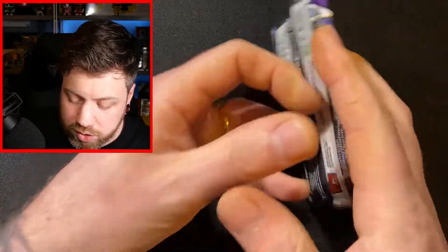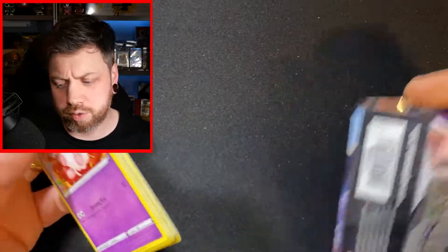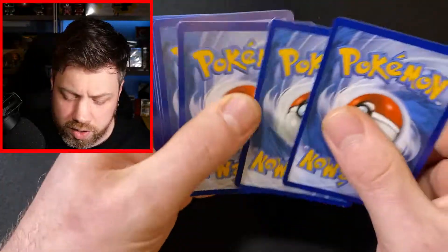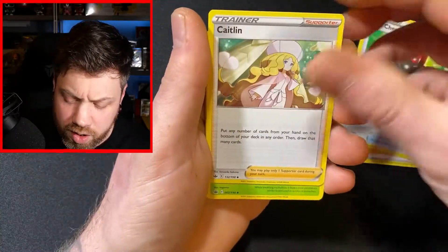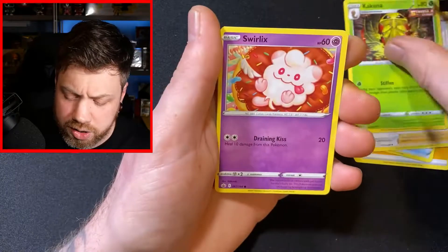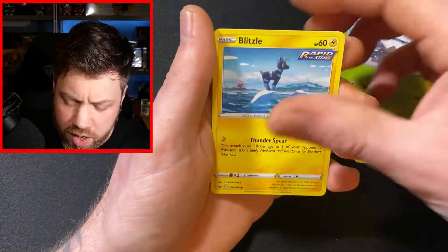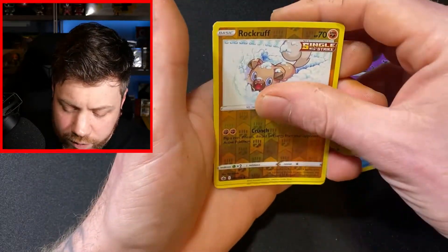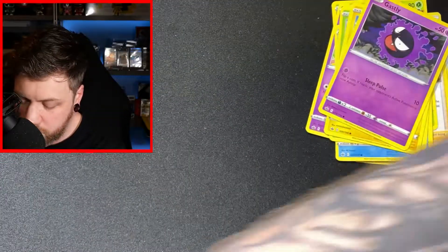We've got Shadow Rider Calyrex on the front of this one. We have got the co-card. It would be great if we hit something on the last pack and had the last pack magic — like we had first pack magic. We've got a Sneasel, Snom, Blitzle, Gastly, a Reverse Holo Rockruff, and a Scolipede regular rare.